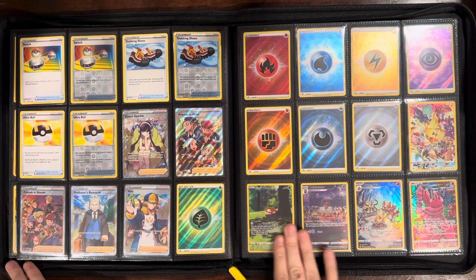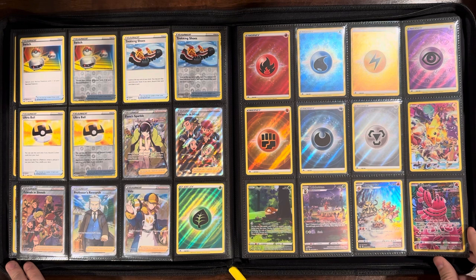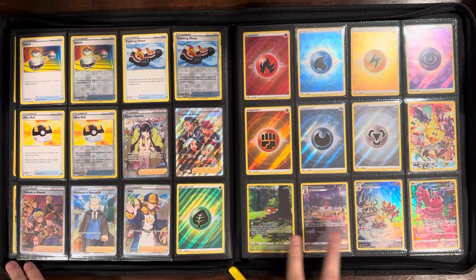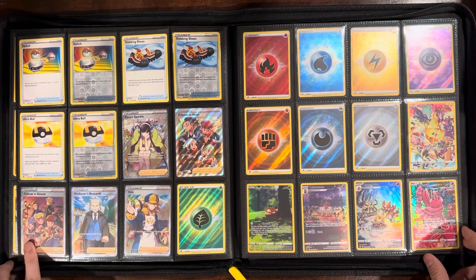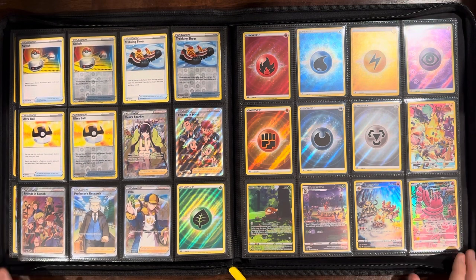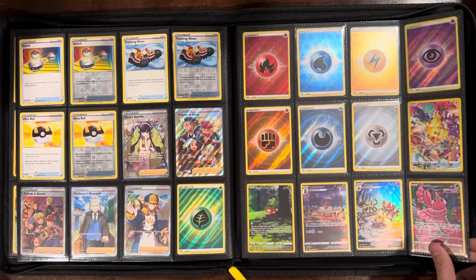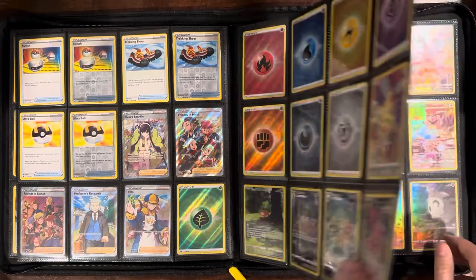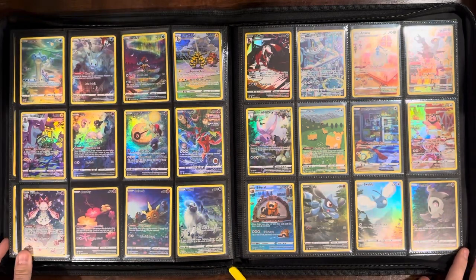Here's where our Galarian Gallery starts. If you've seen my other master sets, those have all been Scarlet and Violet era sets, so yellow borders here. I do think that's one of the better changes of the Scarlet and Violet era. I know it's hard to get used to looking at Pokémon cards without the yellow border, but I feel like if these had that silver border they would pop a little bit more.